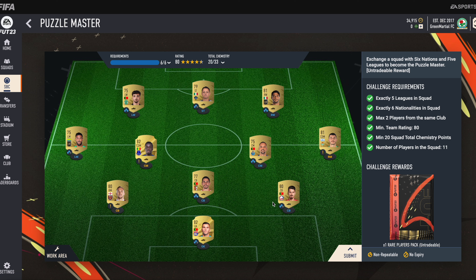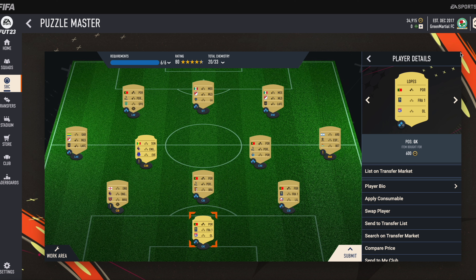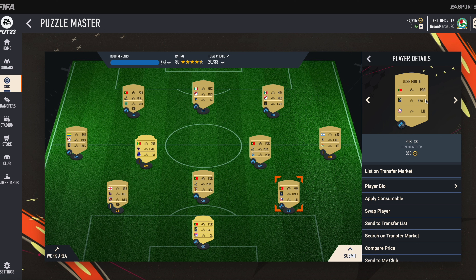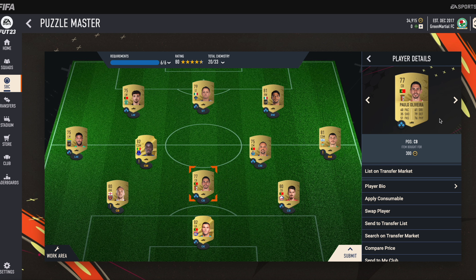Today I will show you how to complete the Puzzle Master SBC. Let's start with our goalkeeper — Lopez, from the French league, Olympique Lyonnais. He is very cheap at 600 coins only. Our first center back will be Josephon, from the same French league, playing in LOSC Lille. He is also super cheap.